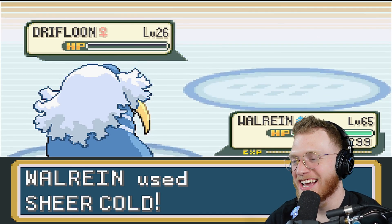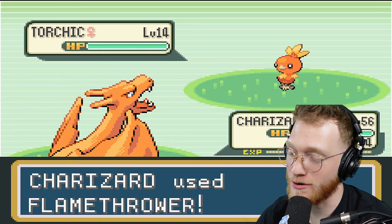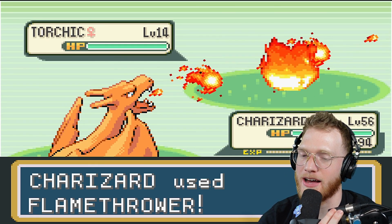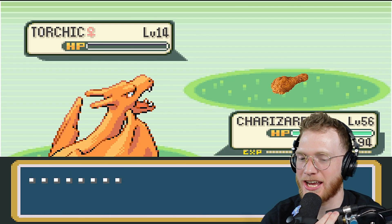And the Drifloon popped like a balloon! Charizard also uses Flamethrower but this time he uses his mouth and torches it — it becomes a chicken wing, because he's a chicken.